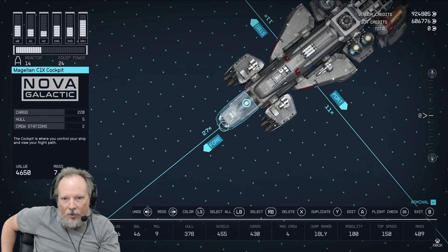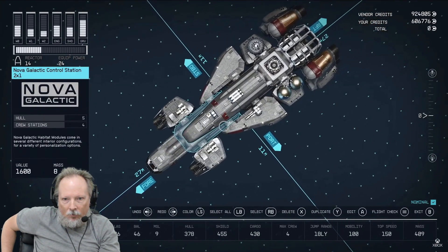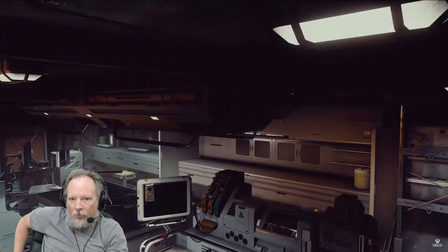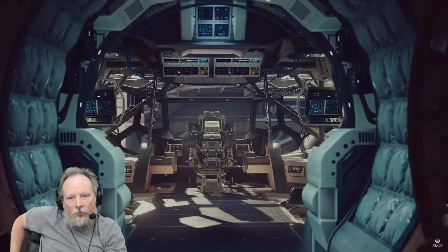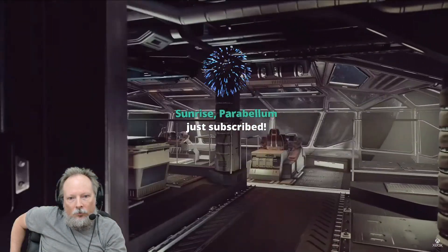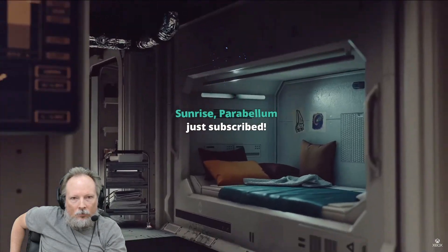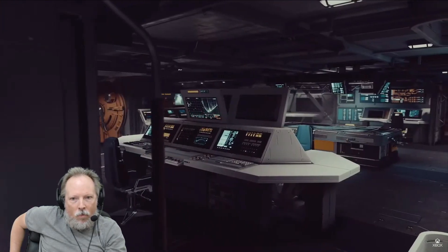To get the exact look you want — the parts you choose to build with don't just affect your ship's stats, they'll also affect what you can do inside your ship. You can have modules for crafting, or for storing and displaying your weapons. Starfield's in-game ship manufacturers bring their own look and feel to every piece of your ship, from living quarters to cargo holds, mess halls, and control rooms.